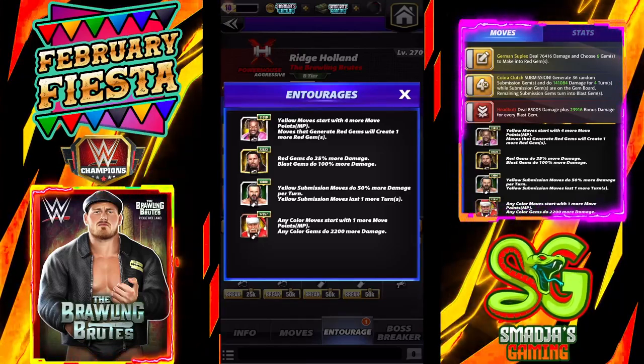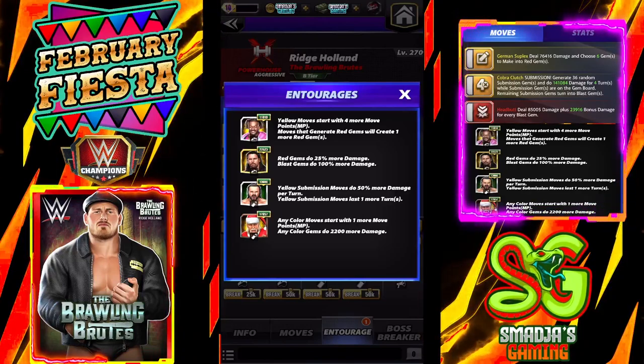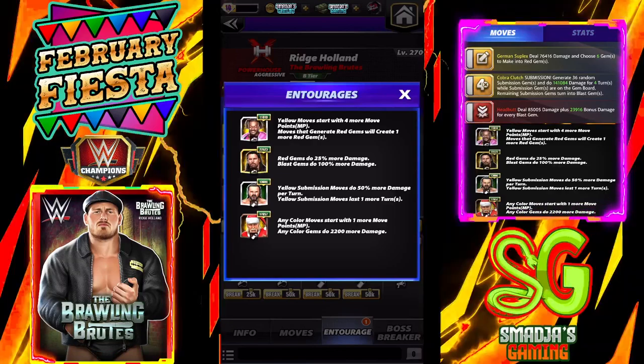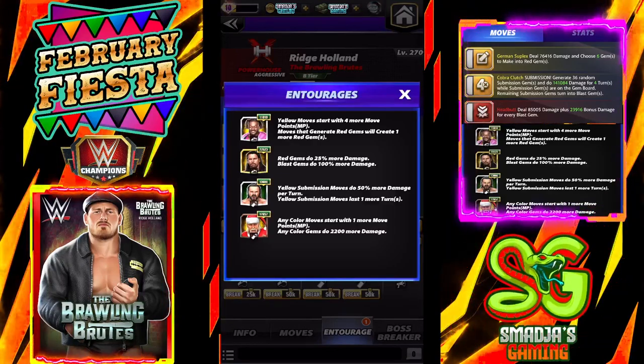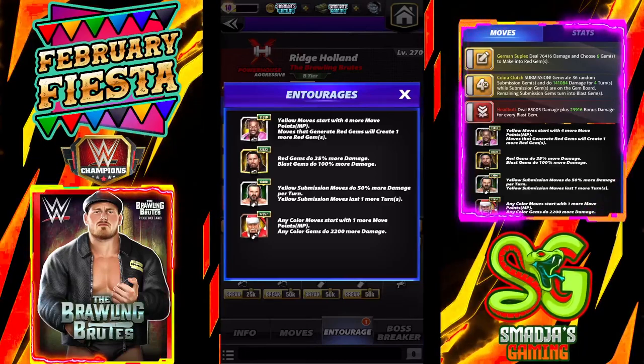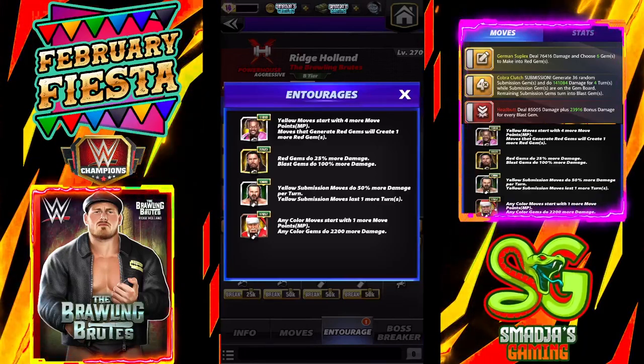We have Drew McIntyre as a coach — yellow submission moves do 50% more damage per turn and yellow submission moves last one more turn. And Santa Hogan — any color move starts with one more move point at over 17K, and any color gems do 2,200 more damage.